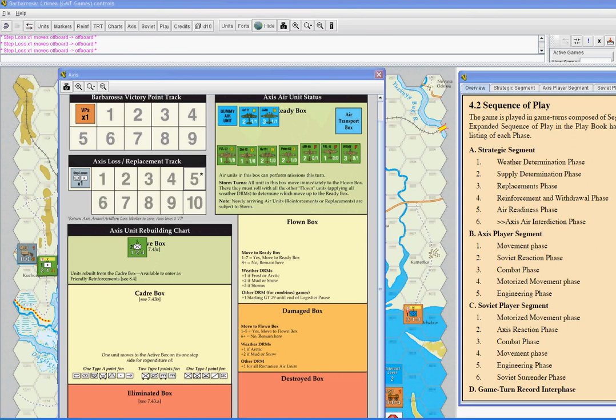The Soviet player display is just about the same, except there's no victory point display. We are also going to track all Soviet losses, not just armor and artillery. When that marker reaches the eighth spot, there's going to be one VP for the Axis, and then the marker returns to the zero space. That's how these displays are going to work in the game.